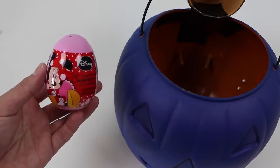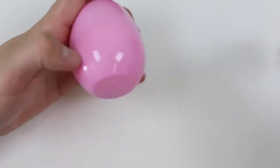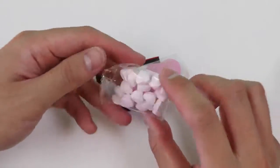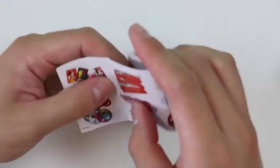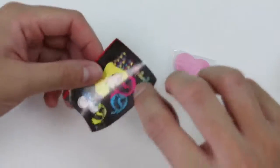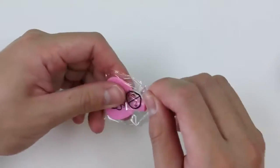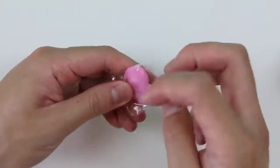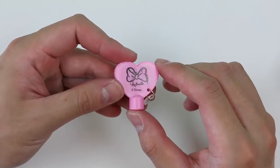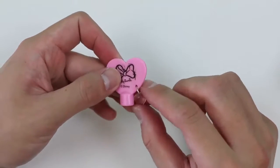Up next is a Minnie Mouse surprise egg. We get some heart shaped candy. Here's a flyer that shows all of the toys we can get. Here's a sticker with Minnie Mouse and a hoodie. And our toy is a Minnie Mouse pencil topper. It has this cute heart shaped jewel attached to it.